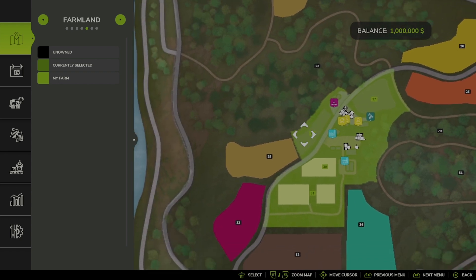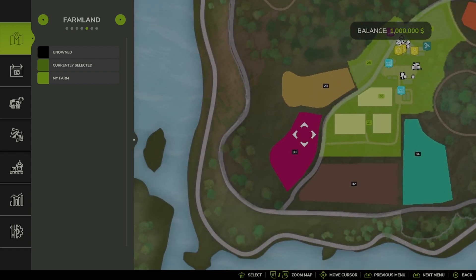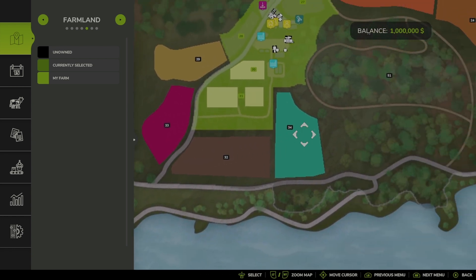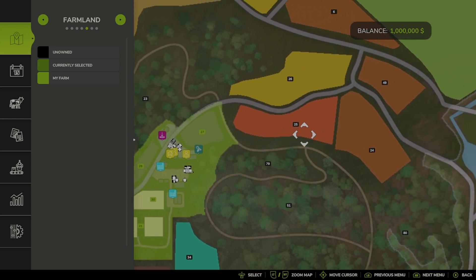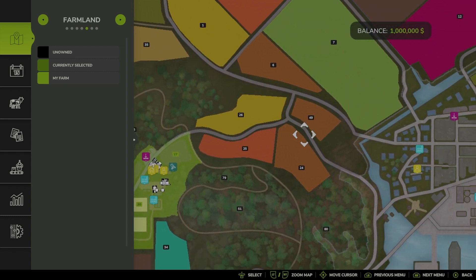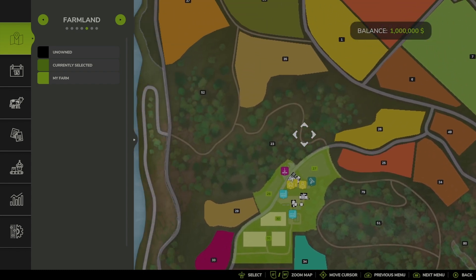Expansion-wise, fields 29, 33, 32, and 34 are all good lands to expand into. You also have some outer land here that could be used for expansion as well, with a bunch of forestry and whatnot.